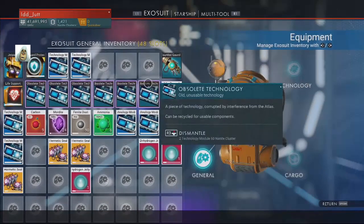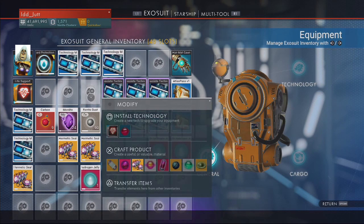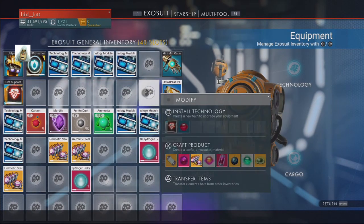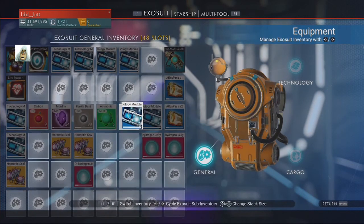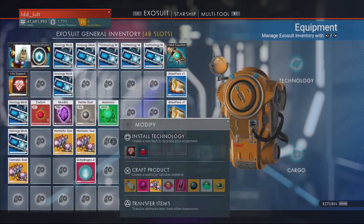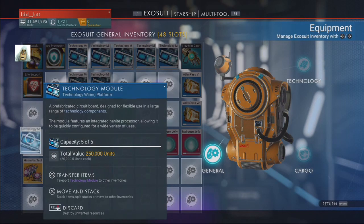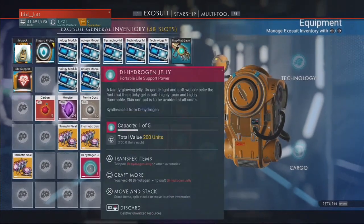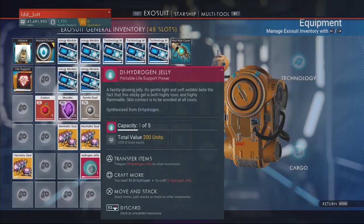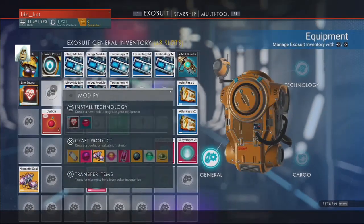Still got my hazmats and atlases. There's more obsolete items. I guess we'll find out. These technology modules — we'll move them up and decide whether to sell or keep. Any others? More technology modules. And another one. We've got hermetic seals — I don't know where these came from. So what will be available to build now?